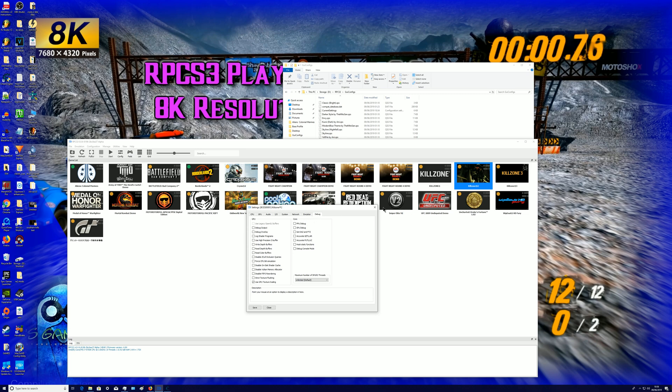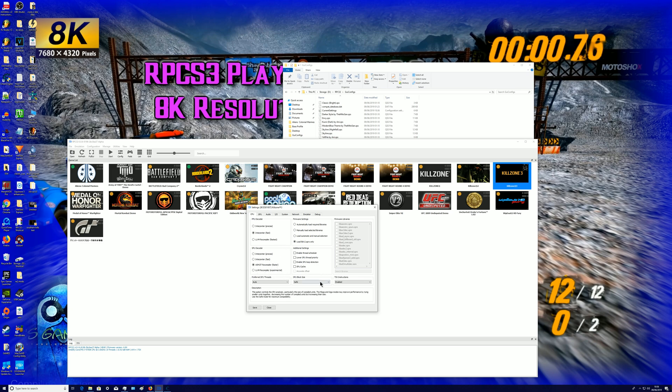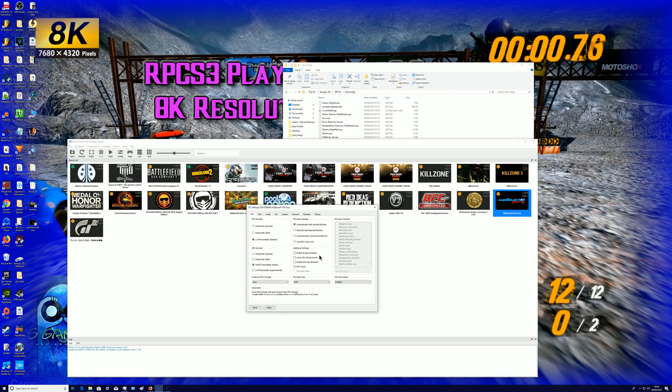Killzone 3 — don't go off what I'm showing you here because it runs terribly. It might not on your computer, but I've got a decent machine: RTX 2080 and an i7-9700K overclocked to 4.97GHz, and it still struggles. All these settings are experimental with this game and it doesn't work properly anyway. Let's move on — for Bad Company 2 you can see the GPU is set to 600 percent.